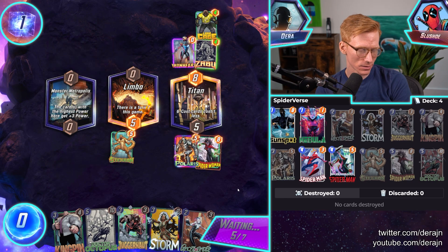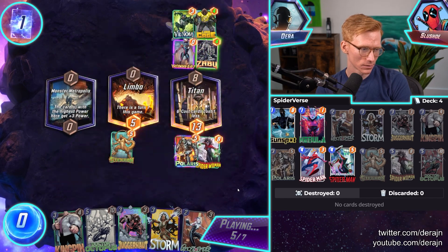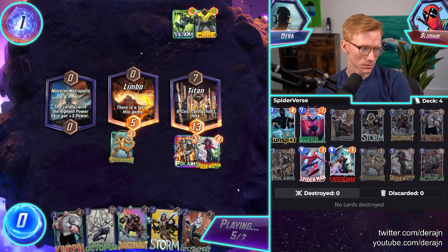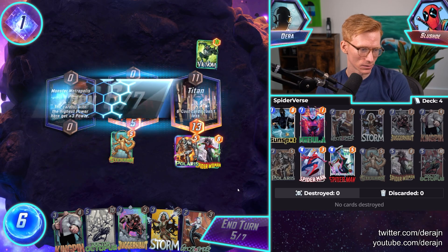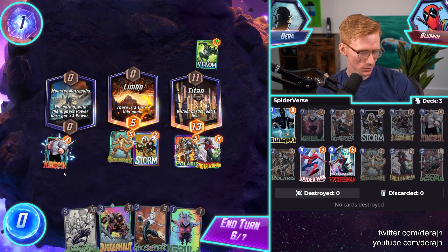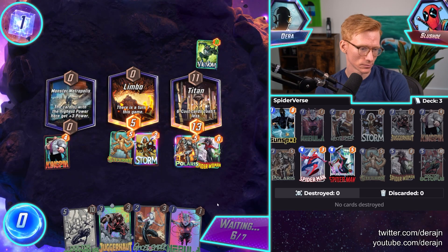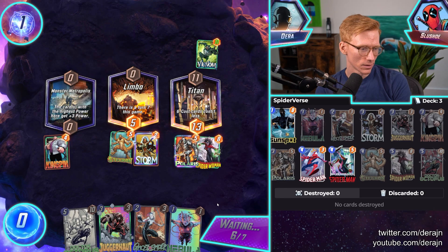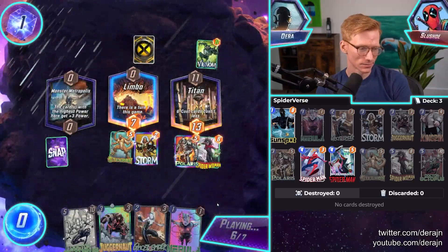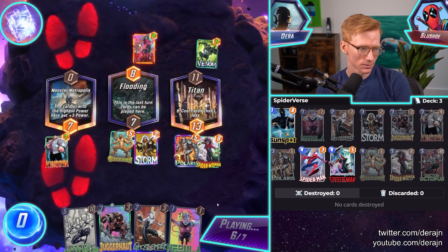So far we've had a lot of fun. He filled up a lane. I forgot Spider-Woman didn't work with Luke Cage, but it's okay — we're still winning. We have the Storm Limbo play — Storm plus Kingpin. He gets to lose the Kingpin without actually losing the Kingpin. He plays Arnhem this turn he would win, but he did not. See you later. Nice gnoll.